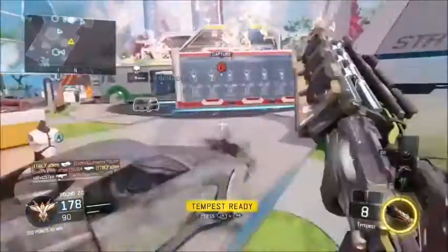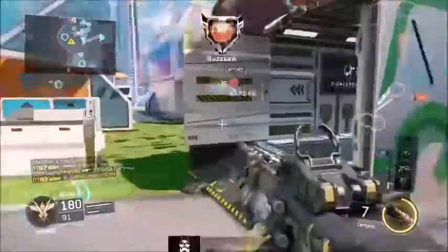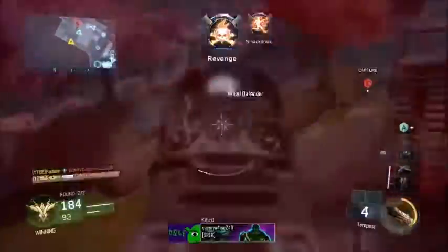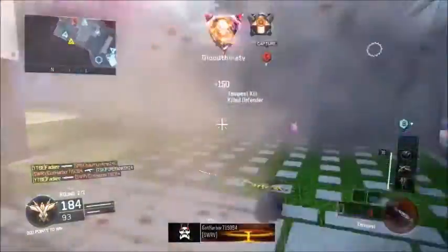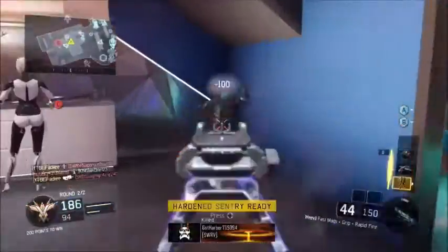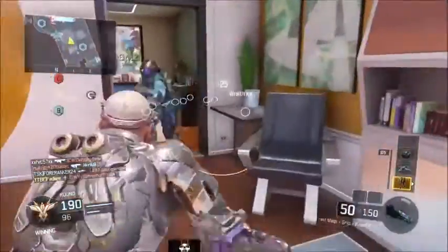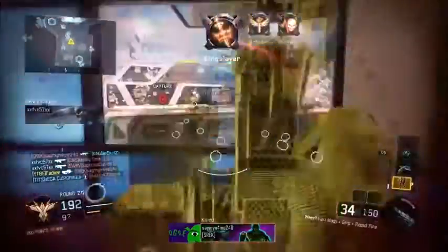For scorestreaks, a quick tip if you're going for 100-plus kills: my most recommended scorestreaks are hardened sentry, and then wraps. These three scorestreaks, if you can get them all in a short time and send them out at once, I guarantee they will get you a crazy amount of kills. I do get messages from you guys saying I only get 100-plus kills by using lethal scorestreaks — yes, I do use lethal scorestreaks.